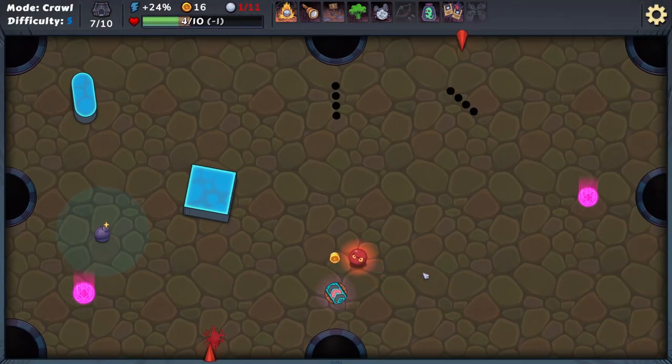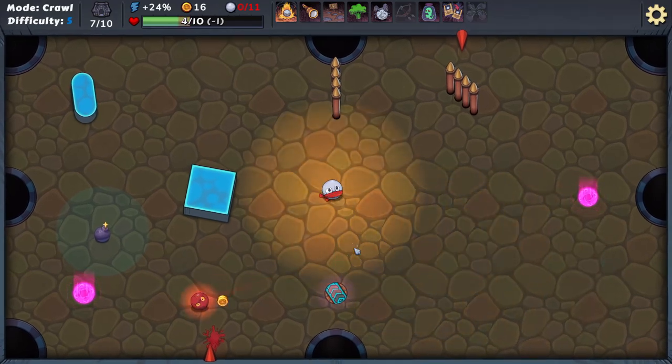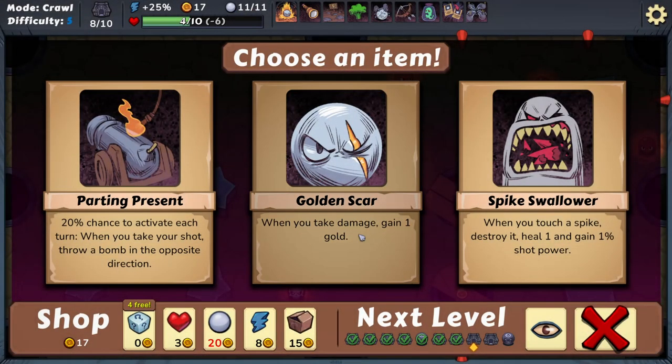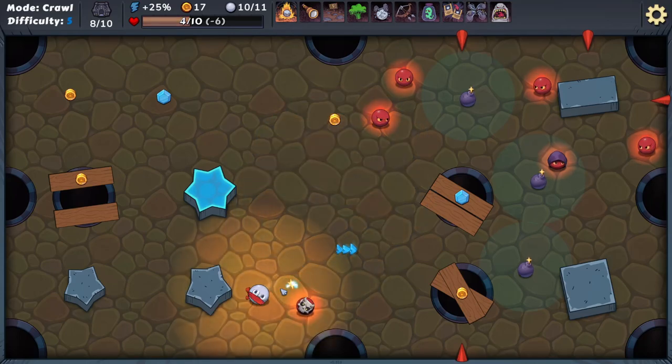I threw it away anyway. What can we do with you? Not too bad — still alive. You take damage: gain gold when you touch a spike, destroy it, heal one, and gain shot power. That could help. I probably should have bought more health, but it's all right — get him in there.